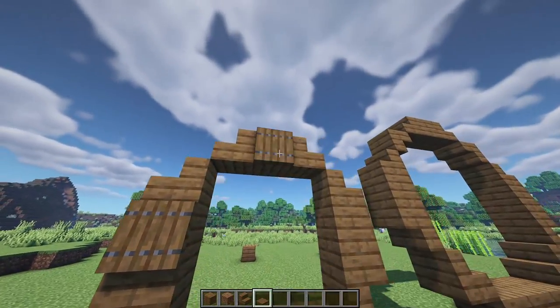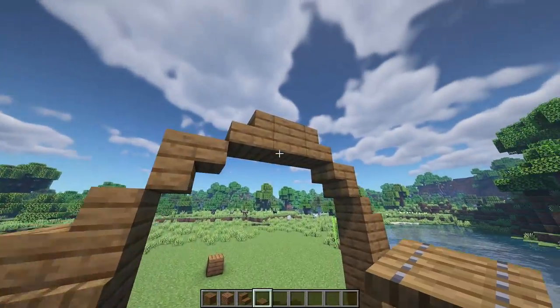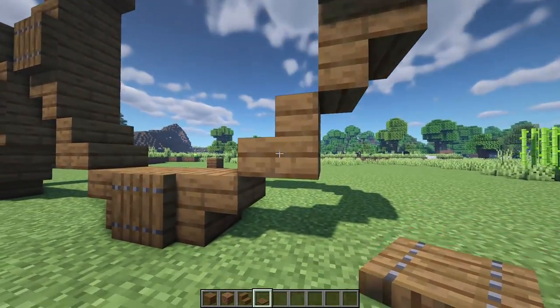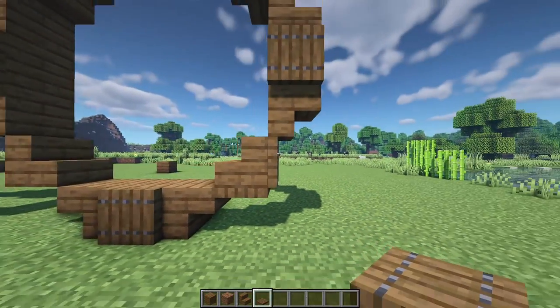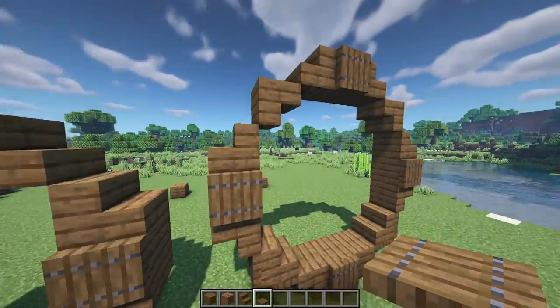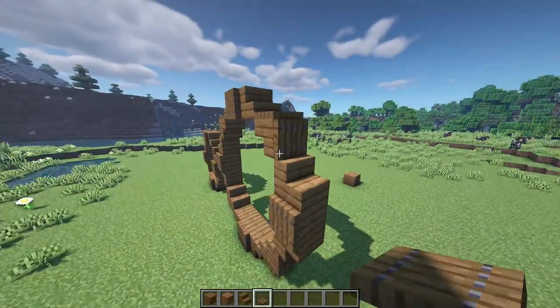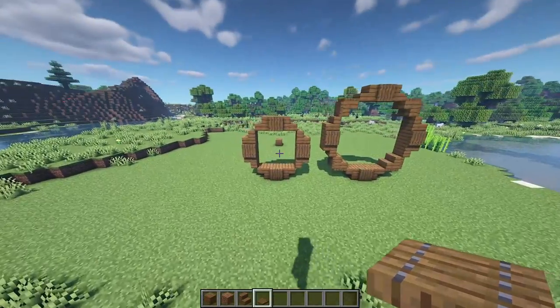Two temporary blocks again, plank and regular stairs either side, and that's the shape of our back wheel. For a bit of extra detail on the tires, add trapdoors to the middle block sections on both wheels. On the back wheel, place a trapdoor on the bottom and a trapdoor on the outside. Then repeat these two wheels on the other side.